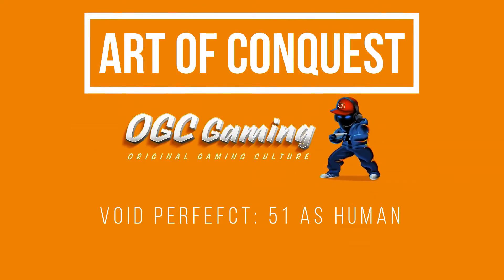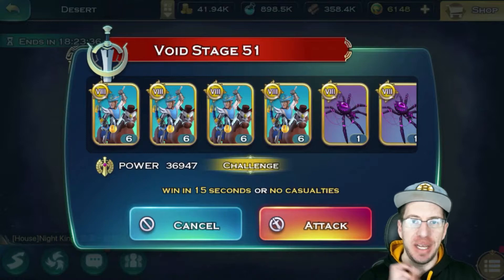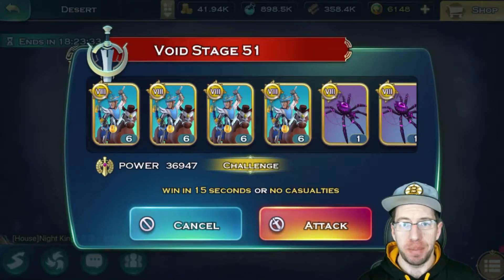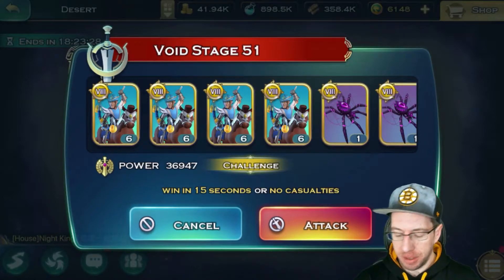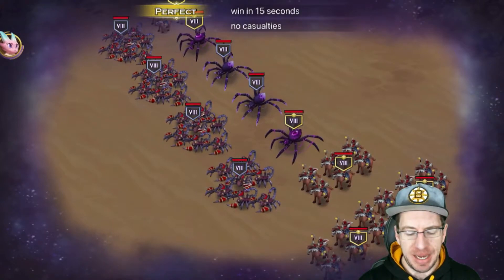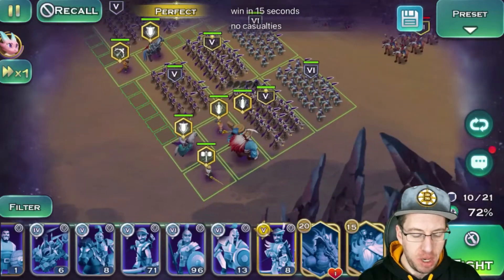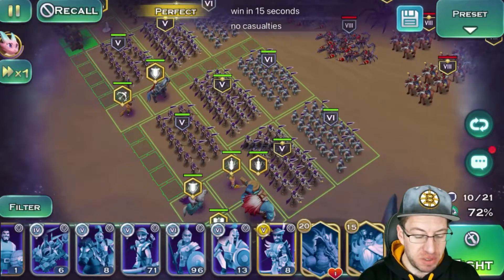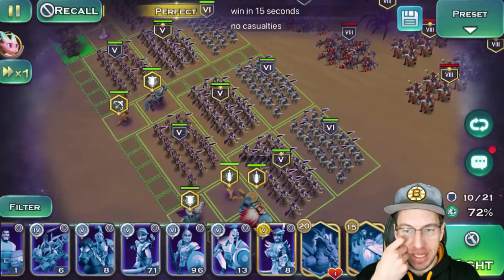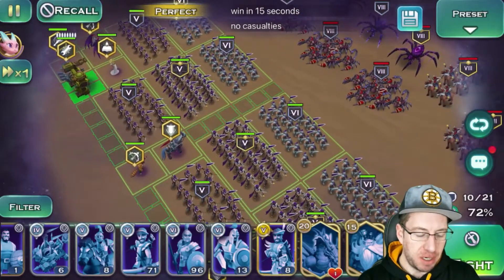Welcome to our community! We have three packs of gold archers down towards the bottom side, and we also have three packs of silver archers.